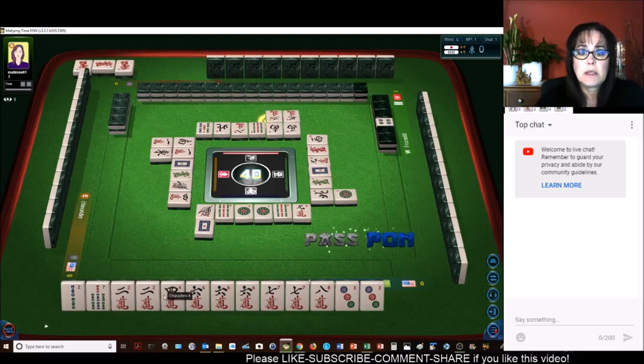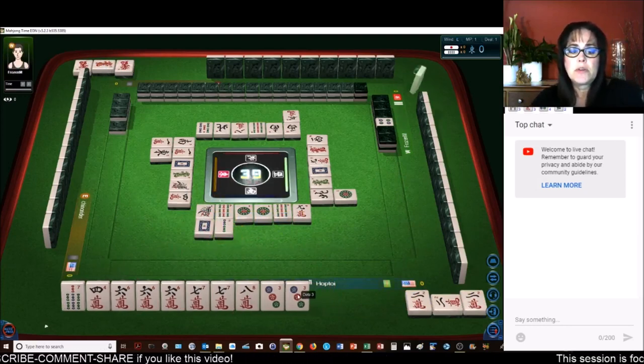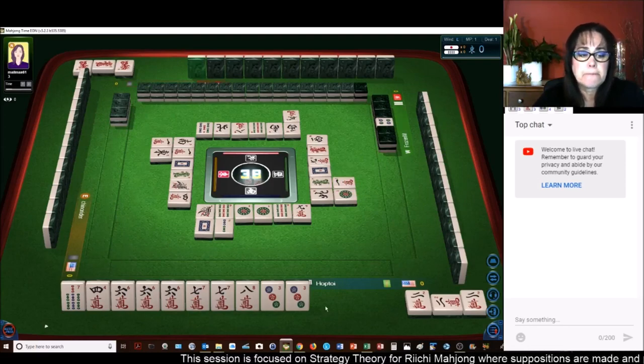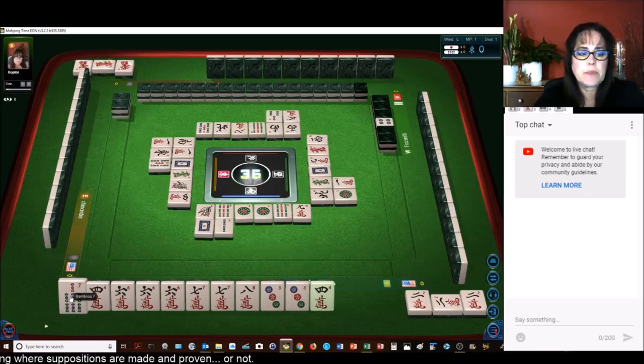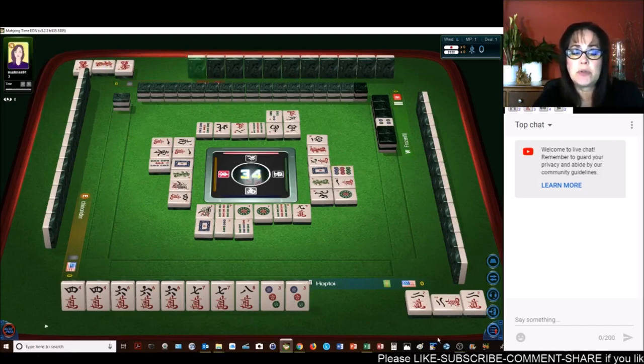Three bamboos. I just realized something — there's a four. We could even sacrifice the three dot here. Nine dots. And be in a full flush — full flush, all Pong, all Simples. Eight characters, let's just see what happens. Because we're one away. Eight characters — let's Pong. Let's get rid of the eight crack. Eight characters — we're ready to win on a three dot or a seven crack.